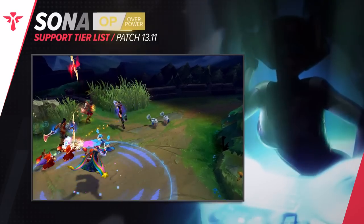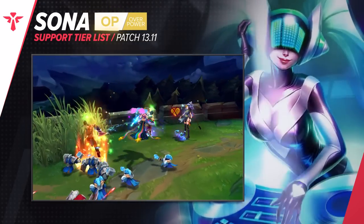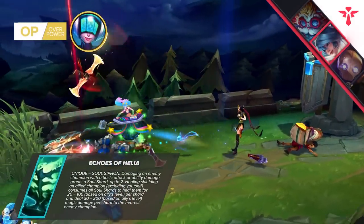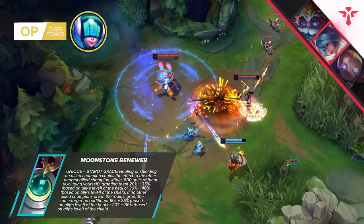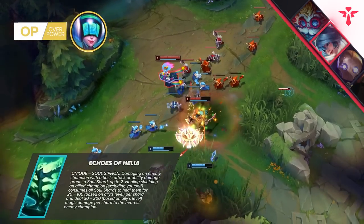For our second highlight we'll talk about Sona. Her biggest weakness is getting through the laning phase, but given that we're looking at a different elo bracket it's more than likely you'll be going through laning phase with absolute ease. The recent nerfs to Echoes of Helia made the item a bit weaker, but it was absolutely overbearing anyway. Now that Moonstone Renewer is buffed you have another option, but if you're allowed to deal damage then Echoes of Helia will still be your go-to item.